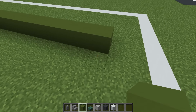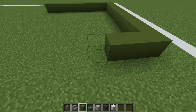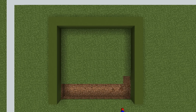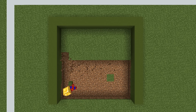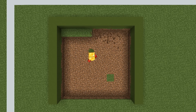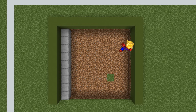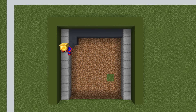Extend across by ten, and then extend to the left and match the opposite row. We then want to remove all of the grass inside of our green concrete shape and replace the left and right side with smooth stone and everything else in between with grey concrete.